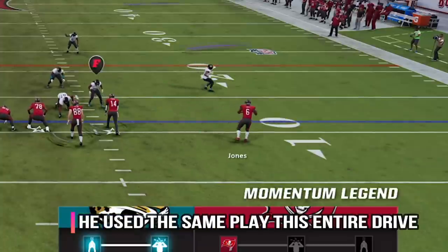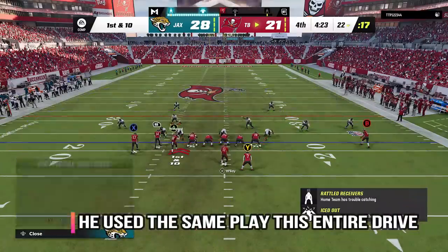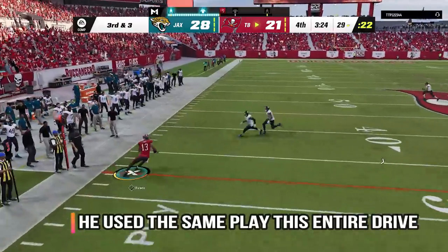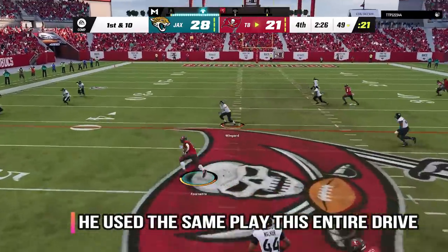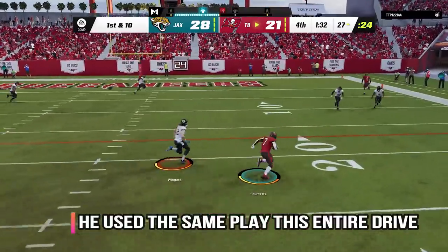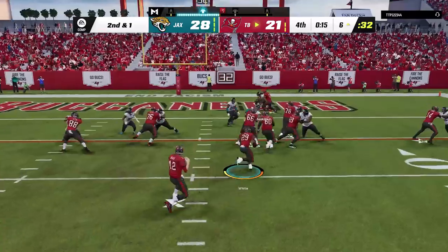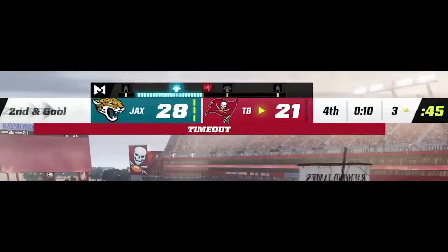Now he starts to use a new glitch route — the wheel route — that gets open under cover three deep zones. This is honestly something I put out several years ago, so I really can't be mad about it, but he's going to use this glitch most of the drive. He also hasn't run all game and said I was playing like a bitch when I ran, but now that he wants to kill clock, it's okay. He keeps hitting that glitchy wheel route so I start to man the receiver to stop it, but the running back and the drag route are still open, and now he is running the clock to zero — he used the entire game clock on his drive. He runs the ball down to the one, but gets stuffed for a loss with only 10 seconds left and has to use his last timeout.